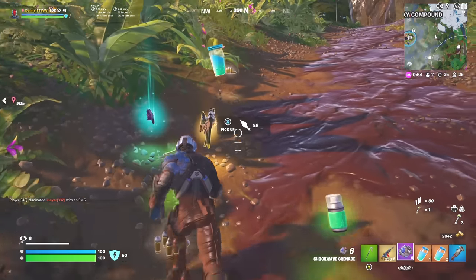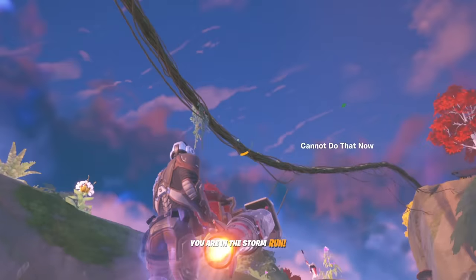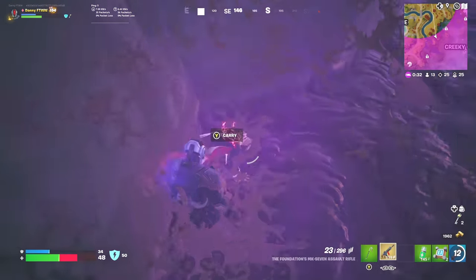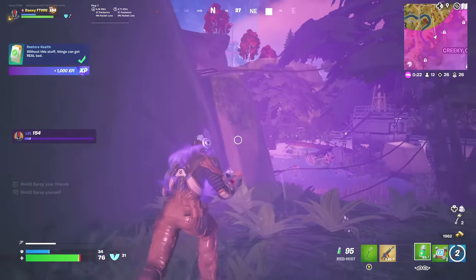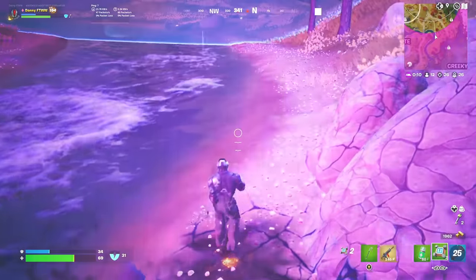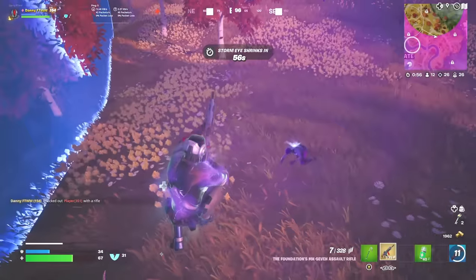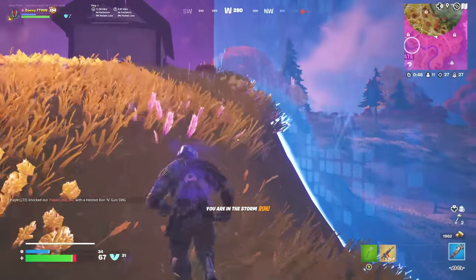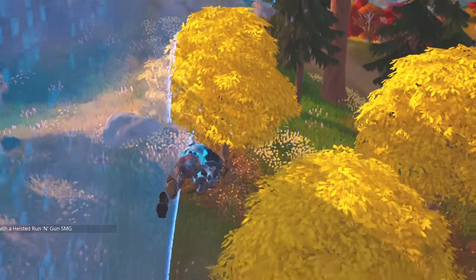Let's see if we can get 30 eliminations to end this video. I just shot myself into the storm — I'm in the storm, this is not good. Rocket Ram, let's get out of here. I'm on the zipline — he has a sniper, but yes, I got him. I just took fall damage — good thing I got this Med Mist. He's got no shield. There's someone there — we've got 26 eliminations. I'm in the storm still but they just landed right in front of me. I got them. There's no shield anywhere. We've got 27 eliminations — how are we still alive? I'm going after them while they're fighting. Someone's got to drop some shield.